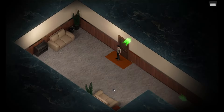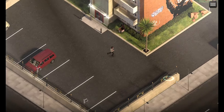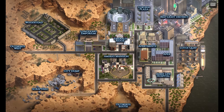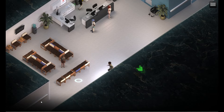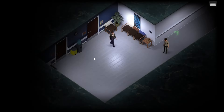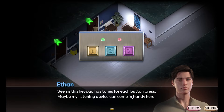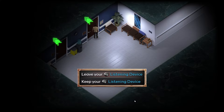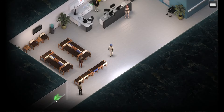Once you gain control again, go to the hospital. Enter the left side area. Here, interact with the door and select investigate. Then leave your listening device and exit the area. Re-enter and listen to the music for the code.